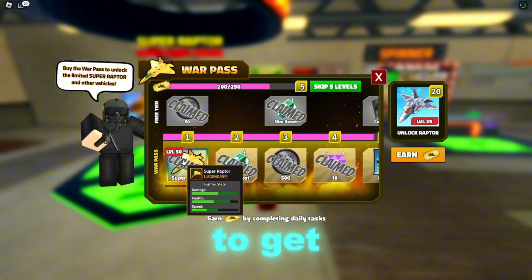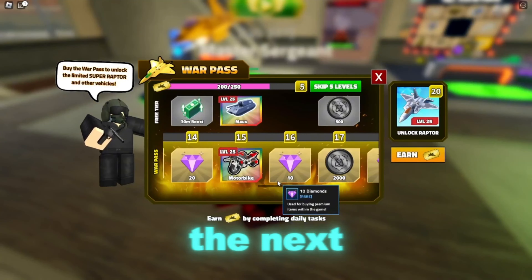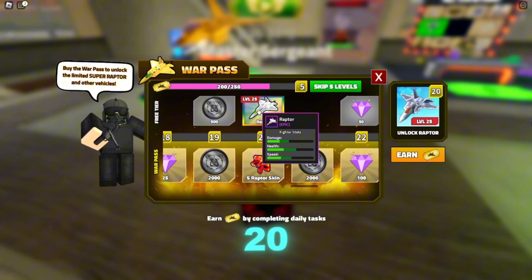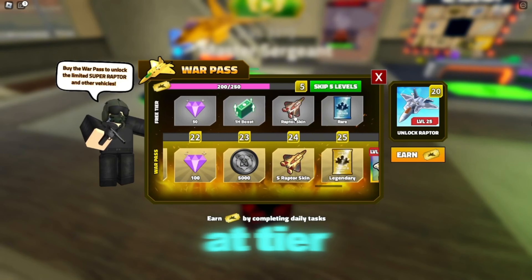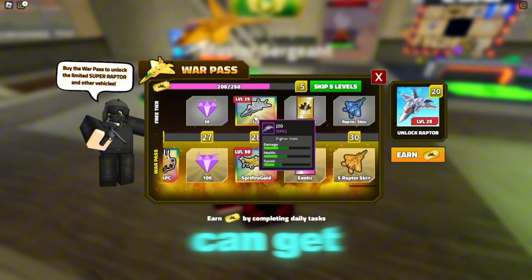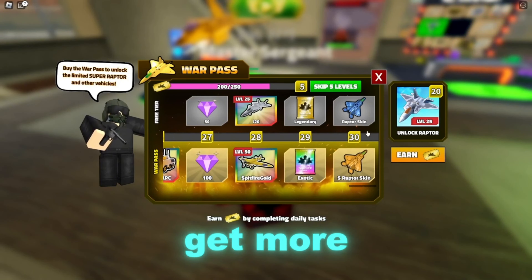The next thing we get is a new Season Pass. You will be able to get the Super F22 Raptor at Level 1 if you purchase Premium. At Tier 15, you can get the Motorbike and the Moz Tank. At Tier 20, you can get the Normal Raptor and a Super Raptor skin. At Tier 24, you get more Raptor skins, then at Tier 26 you get the Super Raptor. At Tier 28, you can get the J20 and the Gold Spitfire. At Tier 30, we get more Raptor skins.